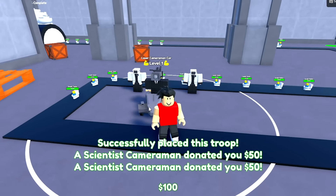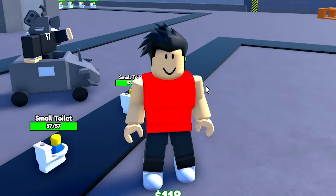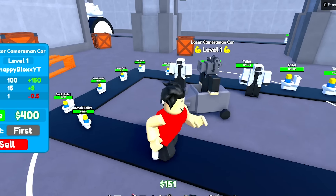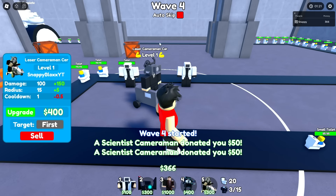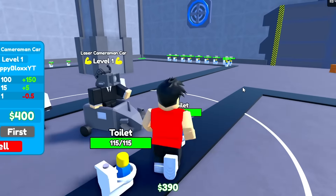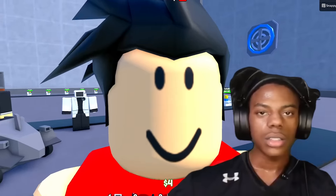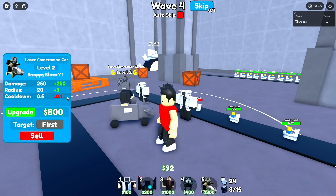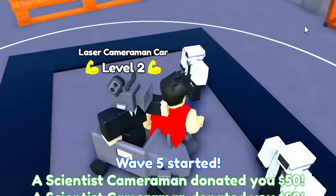We're gonna place a laser camera car because trust me, if this unit is anything like it was it's gonna be really good. Except toilets got through — I really need to upgrade this as soon as possible. These scientists are not doing much. Okay, the slower ones we got, I think. We need this upgrade — one more. Level two has a 0.5 cooldown. That is so good, look at how fast it's going. Yeah we can just skip this wave with confidence.